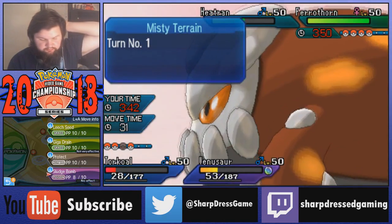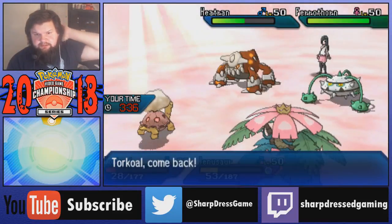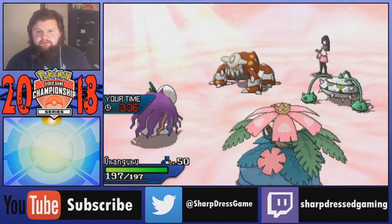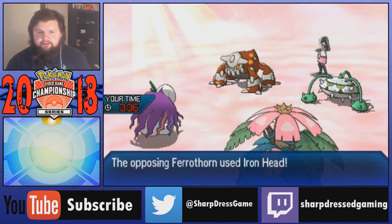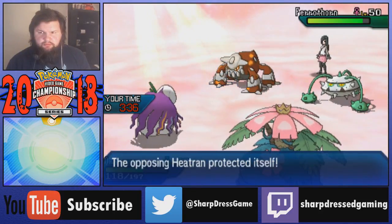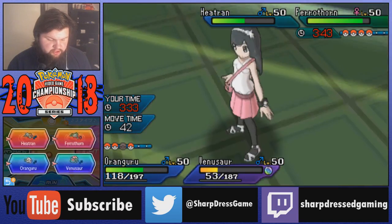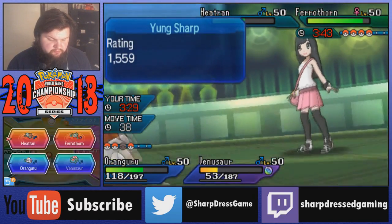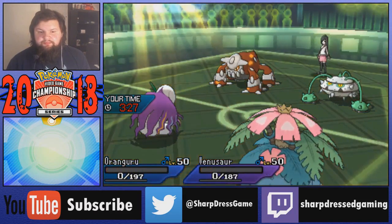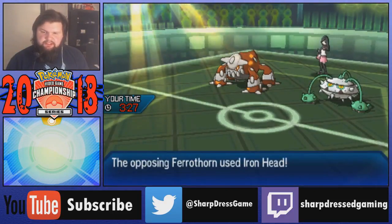My opponent just double protects here so Torkoal can't get off what it needs to. I'm going to switch out Oranguru. I'll go for Elite Seed onto the Heatran just in case it doesn't protect, but 100% of the time it does because it knows Torkoal has Earth Power and it's the safest play. Heatran protects - Ferrothorn might not have. We probably could have KO'd the Ferrothorn here. I went for Iron Head but into the Oranguru. I think we just lose still unless the Heatran misses. We're so low on health and my opponent still has 4 Pokemon.